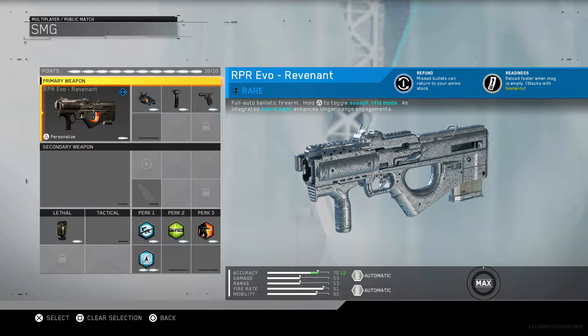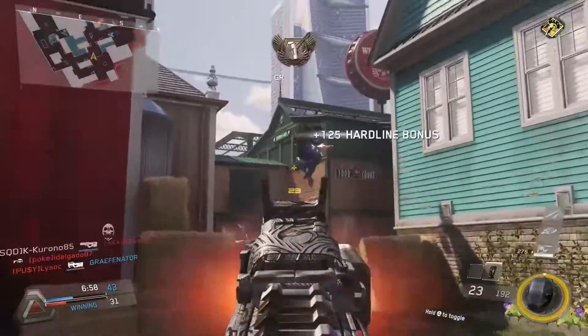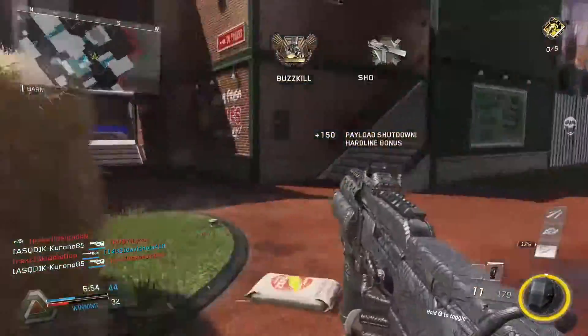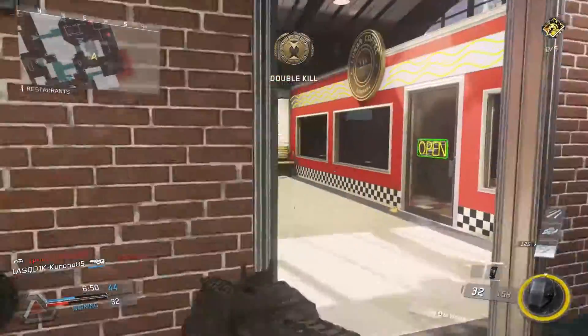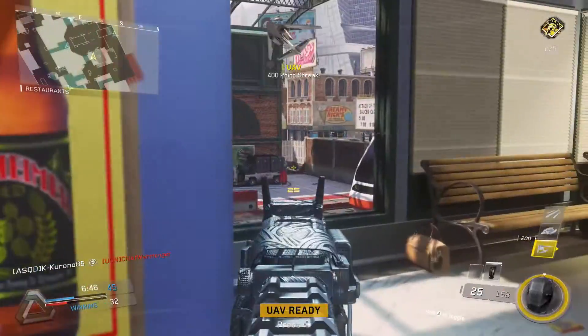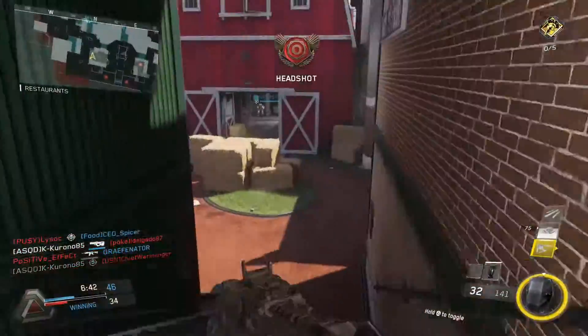Those are really, really good run and gun perks, especially Dexterity — being the fact that you can reload very, very quickly. That's basically the equivalent of Sleight of Hand in the previous Call of Duties. But yeah, this gun, being the fact that you can switch it from submachine gun to assault rifle mode depending on the situation, makes this probably one of the better guns in the game, because basically it's a two-in-one.